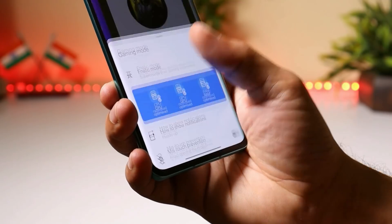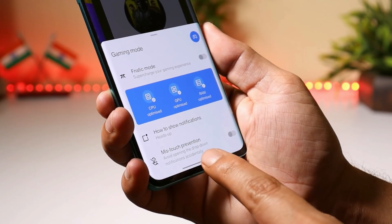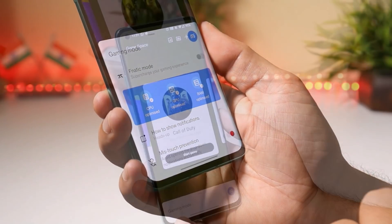When you swipe up this gaming mode, a new feature called Mistouch Prevention appears. If you enable this, it will avoid accidental drop-down of the notification panel while you are inside a game.